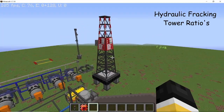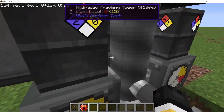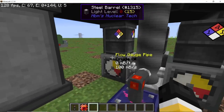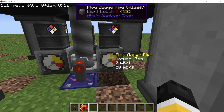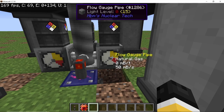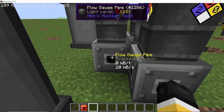Let's start with one of the main components, which is the hydraulic fracking tower. It is sitting on a bedrock oil deposit without any upgrades, and I have placed some flow gauge pipes to measure the amount of fluids being produced per second. Supplying it with power, we can check: crude oil is being produced at 100 millibuckets per second and natural gas at 50 millibuckets per second. Natural gas is constant because I have set that in the configurations; otherwise it will keep fluctuating. Crude oil production remains constant regardless.